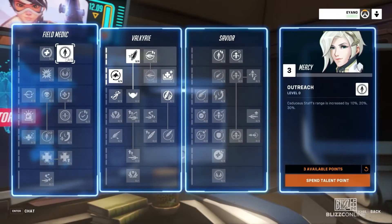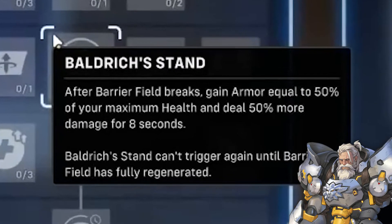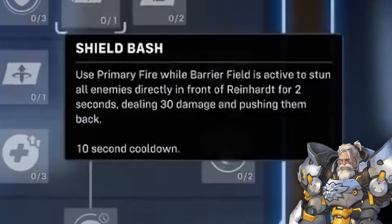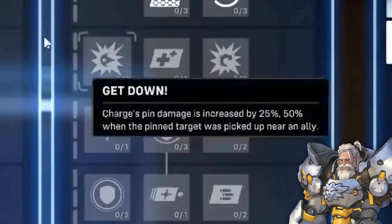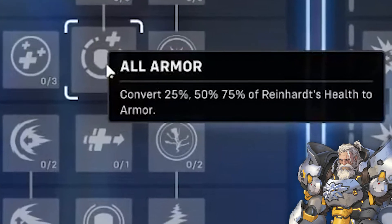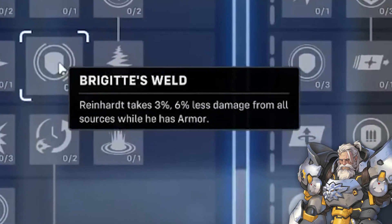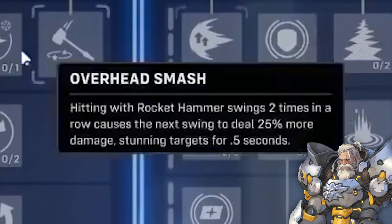The rest of this section features a ton of quick clips of Reinhardt, Soldier 76, and Mercy's talent trees, so we're gonna go through those rapid-fire, starting with Reinhardt. Bulwark to Stand gives Reinhardt a bunch of armor when his barrier breaks. Barrier Boon heals Reinhardt when his barrier takes damage. Shield Bash gives Rein Brigitte's Shield Bash ability. Puncture makes enemies who survive a pin take more damage for a few seconds. Get Down increases the damage a pin does if it happens near an ally. Armor Up increases Reinhardt's base armor. All Armor converts Rein's base health into base armor, making him more resilient. Fractured makes victims of Earth Shatter stay down longer and take more damage while in that state.